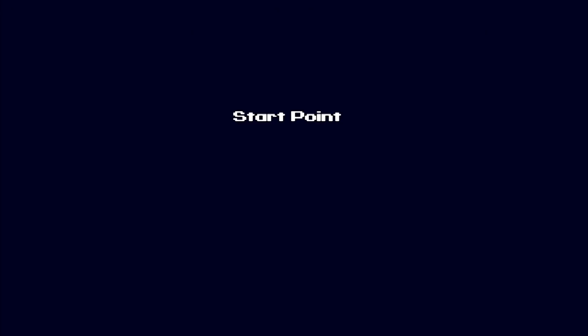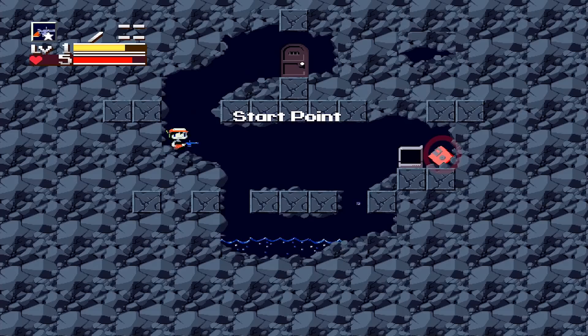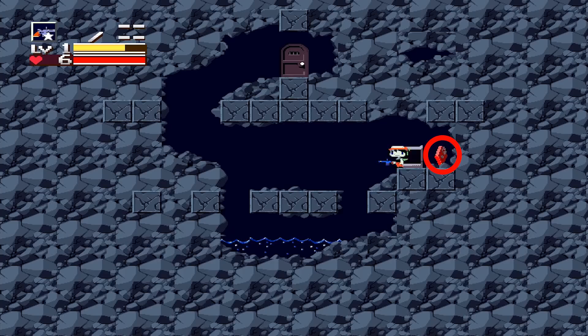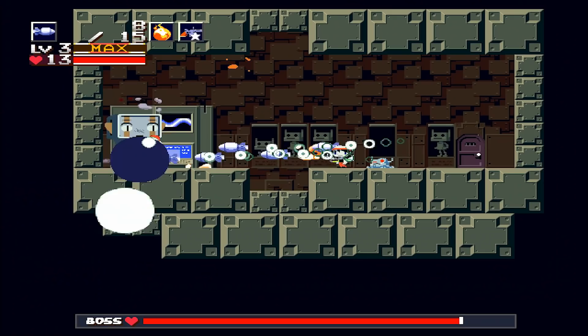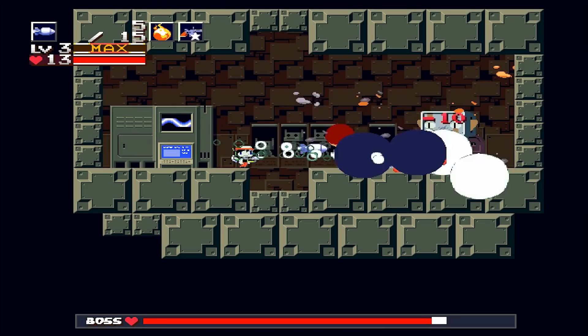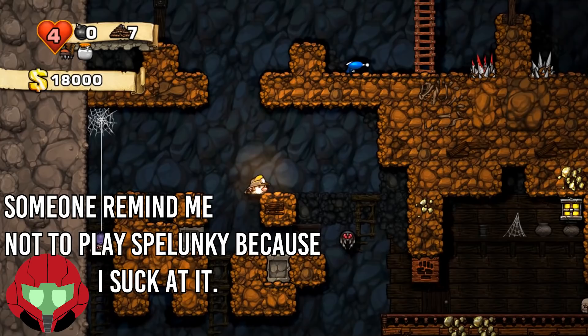Game design works in exactly the same way. This floppy disk in Cave Story is coming up on 30 years out of date, but it's just a sign. The thing it signifies is 'save point,' a connotation that carries on to this day. Even if there's no words involved, games can communicate just as effectively with their audience as any book. Signs and signifieds are literally everywhere — everything we see communicates something to us, even if we don't realise it, and game devs can leverage that to communicate something much more complex.